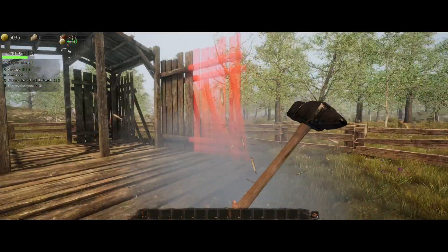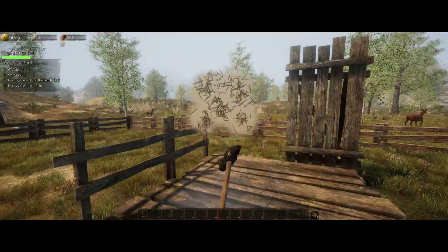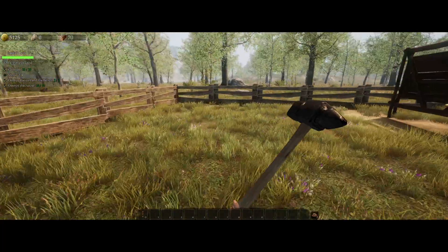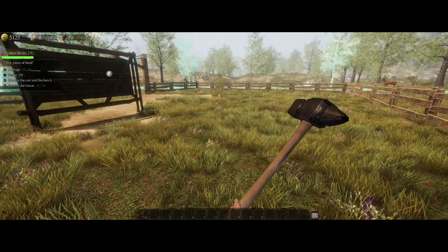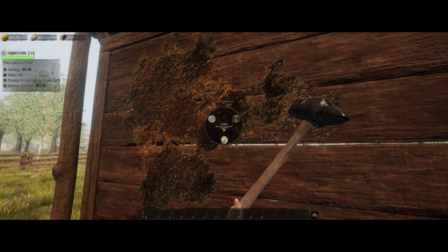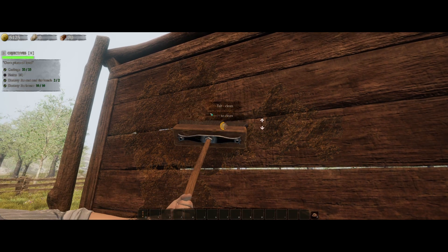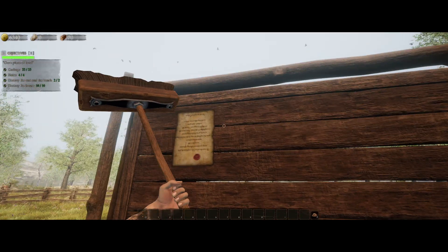It wants me to destroy the house, so let's get on with doing this. Get this bashed. I've got a stain left somewhere. Is the stain on here? Yeah, it's on here. We're gonna clean that stain - that's the last thing for me to clean. Then it's gonna be the perfect home. Nice.